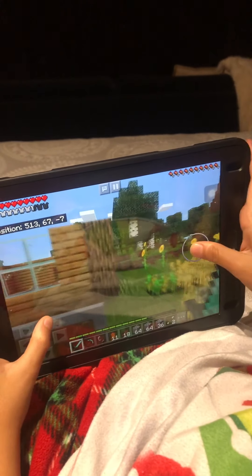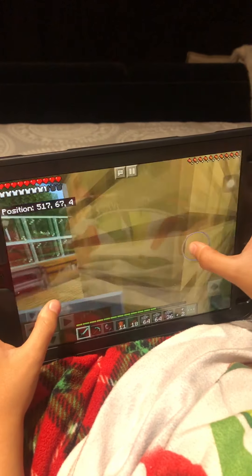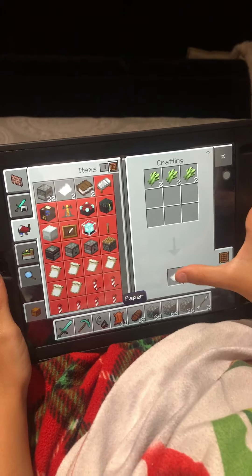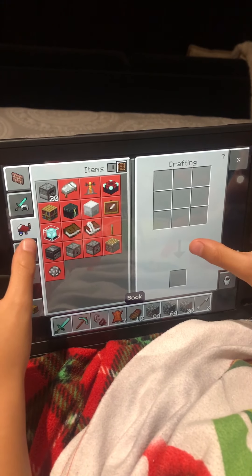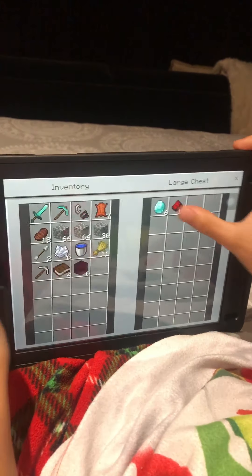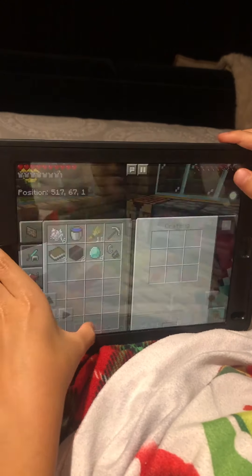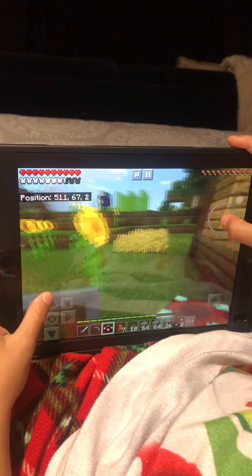I'm gonna make a book so I can make an enchantment table. I wasn't able to make one last episode because I didn't have paper. I need diamonds, and now I just go into the crafting table — oh my god, finally. The only problem is where do I put this.